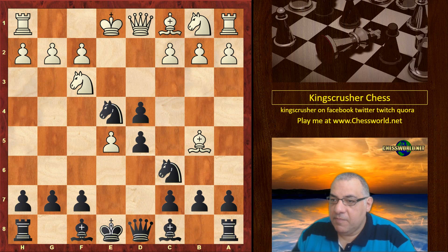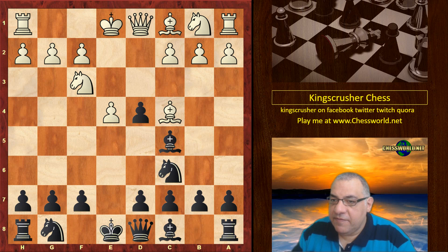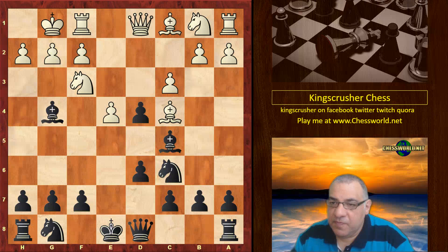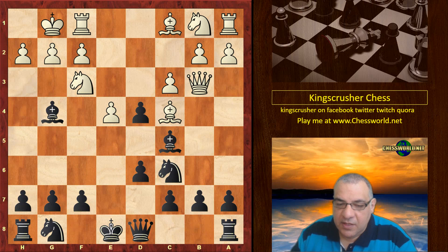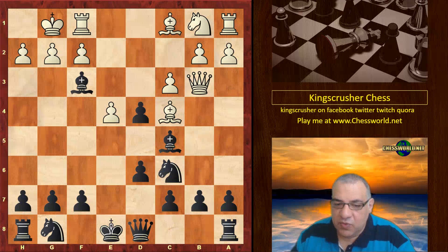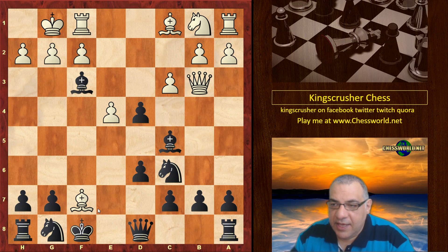But in this game we get Bishop c5. White castles, d6, c3, Bishop g4, Queen b3 — looking at f7. But black now plays a very interesting move, damaging white's pawns, sacrificing the f7 pawn.